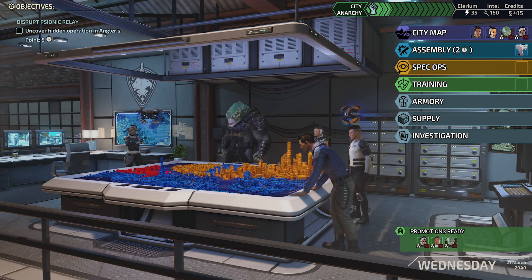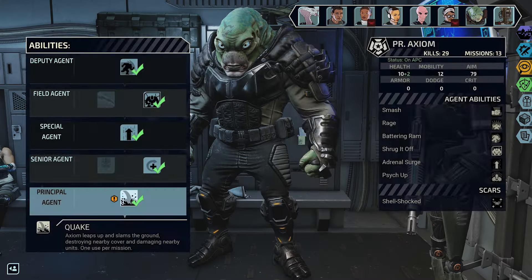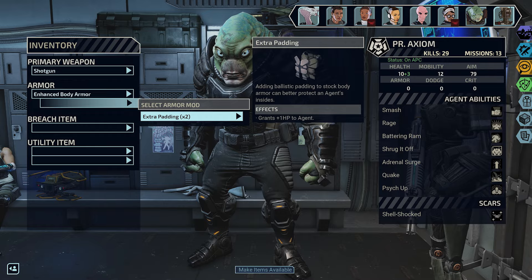Promote any agents who ranked up during their last encounter in the Armory. Promotions give agents new abilities to use in the field. You can also adjust their equipment here.